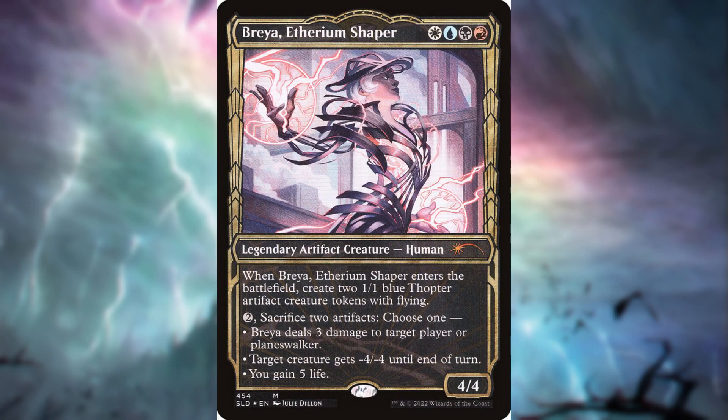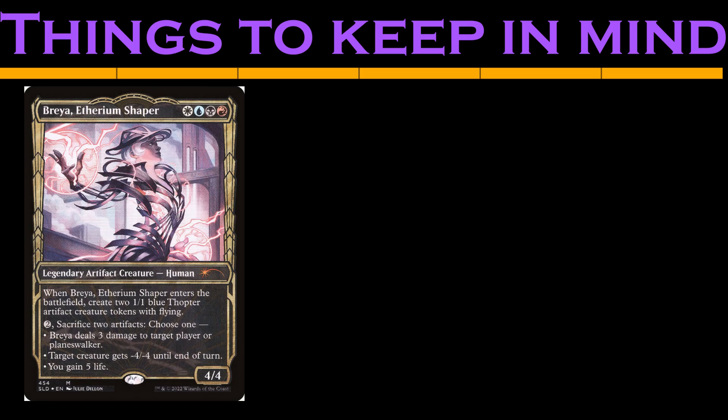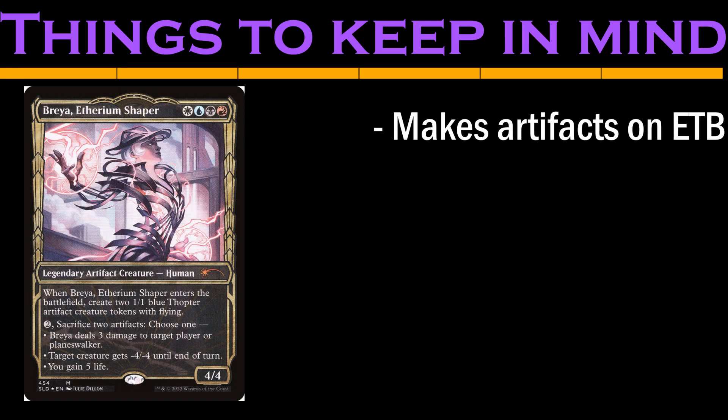Today's deck features a classic member of the Commander format with a much closer examination of her deck. Her name is Breya, Etherium Shaper, and this is the Godfather's Refuse. Breya is a 4/4 artifact human that makes two 1/1 blue thopters when she enters the battlefield. And if we can pay two mana and trash two artifacts, we can lightning bolt the player or planeswalker, give a creature -4/-4 until end of turn, or gain 5 life.